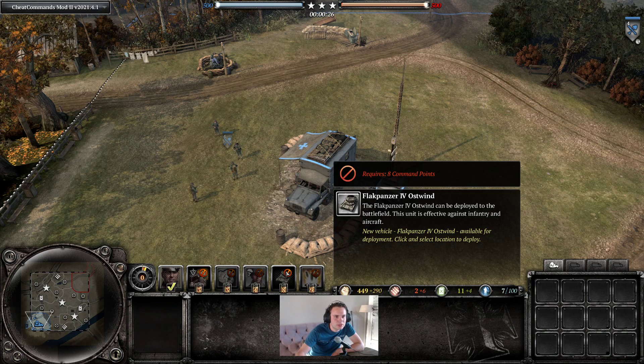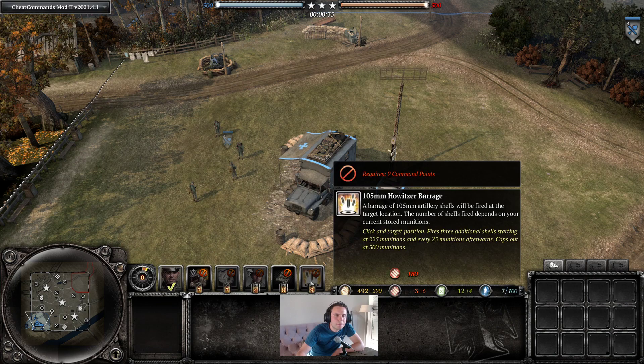The Ostwind can cause some surprise amongst Allied ranks and can also help against shooting down planes and stuff like that. Last but not least in this commander is the sFH 105mm — it's a barrage.